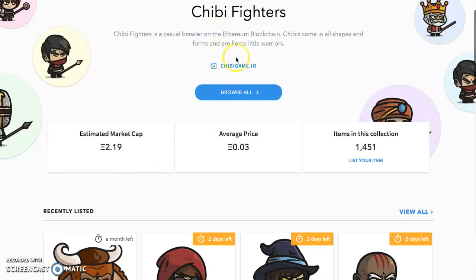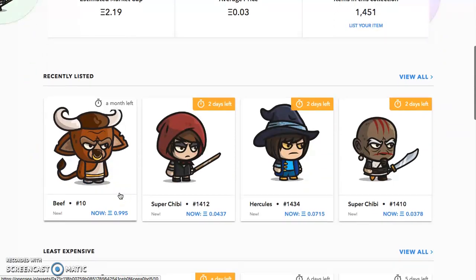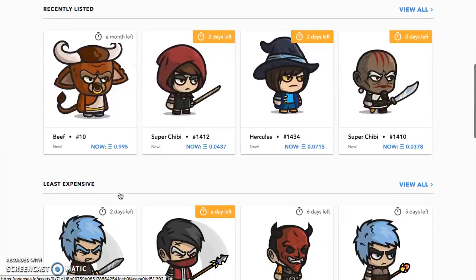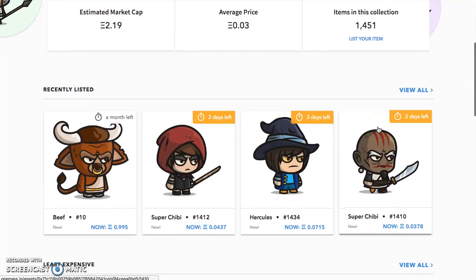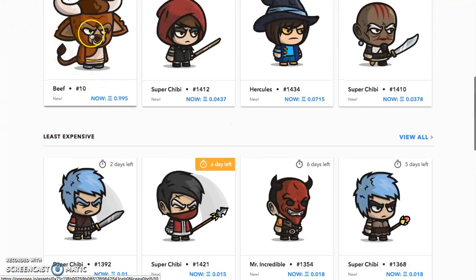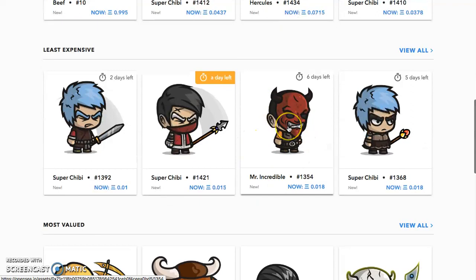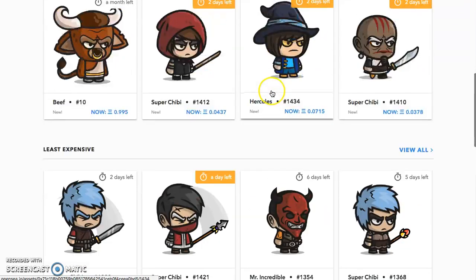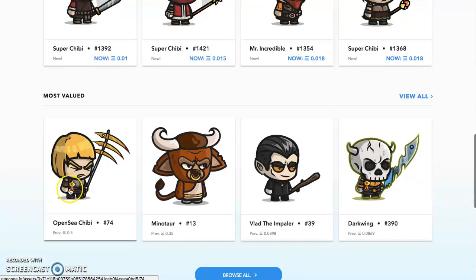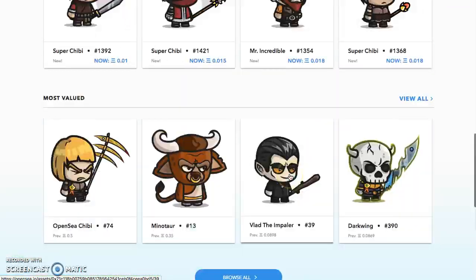Usually what happens on OpenSea - you see the Chibi game website right there - people just come here to sell it, they want to do a quick flip. But you can really rack up on OpenSea if you know your pricing and you know your collectibles. Minotaur is definitely good to get. We got a golden pickaxe, flared browse all.